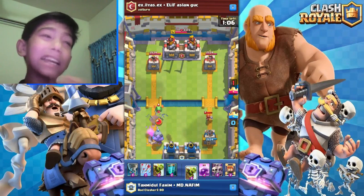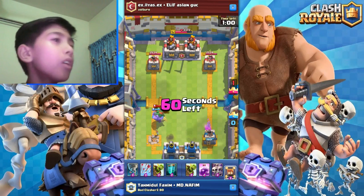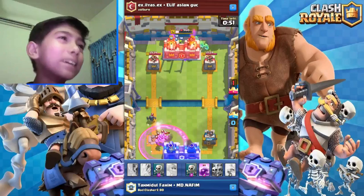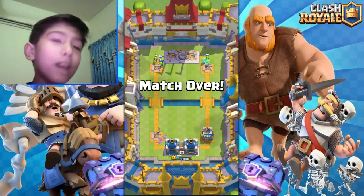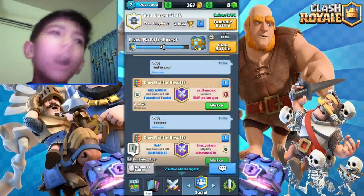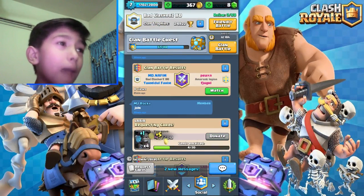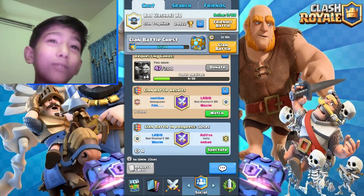Everybody uses a mini pekka but I don't — it's boring for me. Now we got 30 seconds left, two crowns each. I put the clone spell a little bit late but we got the tower at the same time that we needed to. That was a really good battle, thanks to my friend and me. I'll put the details down below in the description. I need a glass of water — I've been talking really fast!